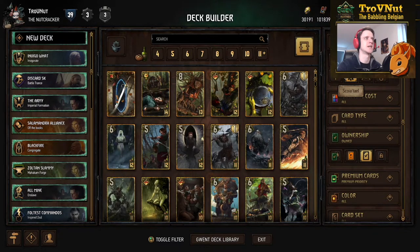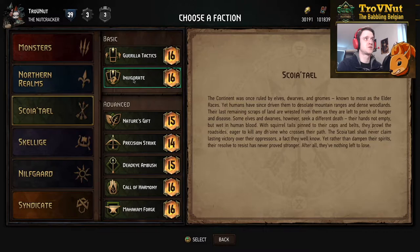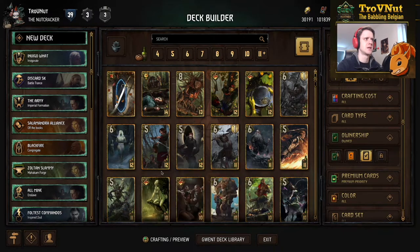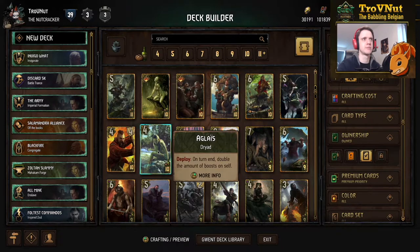Scoia'tael also got a few minor increases. The leader ability Invigorate — which nobody uses — changed from a single order that boosted all units in hand by one to a two-charge order ability that lets you boost five select units in your hand by one. This gives you better control and the same ten-point ceiling, but now you can double-boost cards like Aglais and Sheldon Skaggs. Sheldon Skaggs gives you the boost he has on deploy as damage, and Aglais doubles the boost she has at the end of your turn — a very powerful finisher if you can guarantee two extra points there.